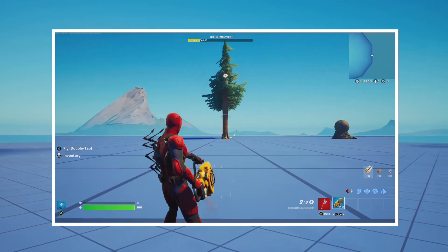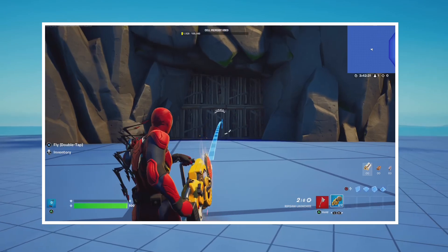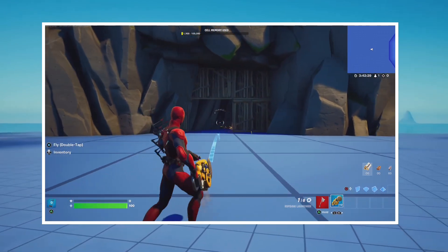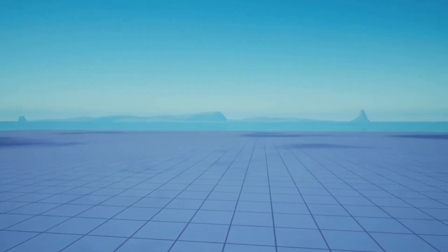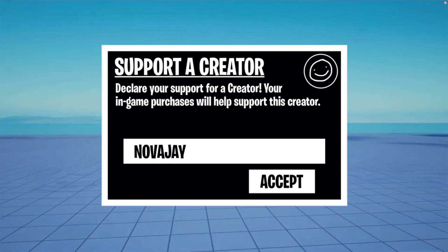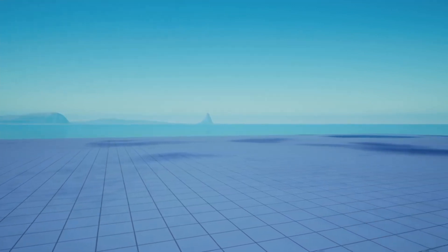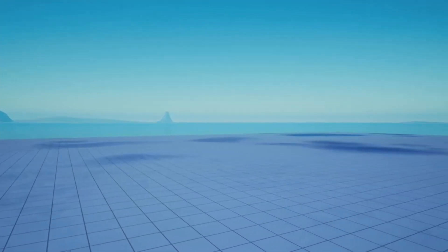That concludes the Ripsaw launcher testing. What do you think about this weapon? Do you like it? I personally think it has potential to be used in creative ways — only time will tell. If you enjoyed the video and wish to show some support, feel free to use code NOVAJ in the item shop, and consider subscribing. I'll see you in the next video. Peace.